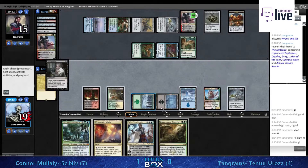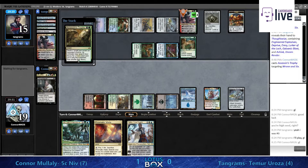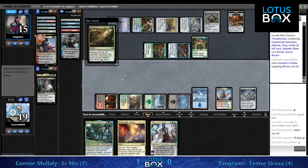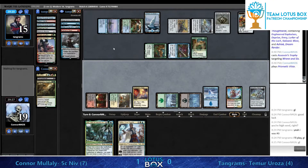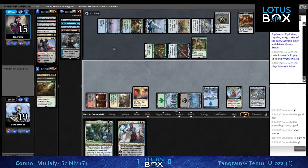Making this game extend out and making Tangrams spend time rebuilding means Klothys is going to continue working on Tangrams's life total. But those Geese are offsetting Klothys pretty easily once Tangrams has his mana. You're getting soloed by geese - that's just something that happens. This is a spot where Conor would be pretty happy to draw Supreme Verdict to get those geese off the table.